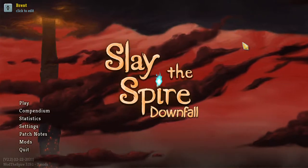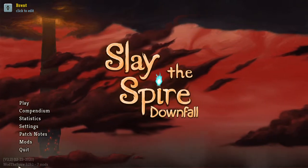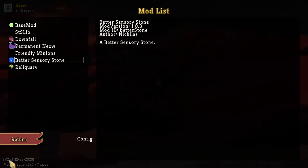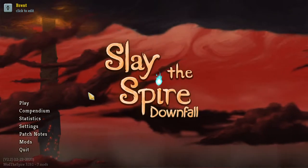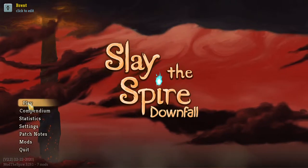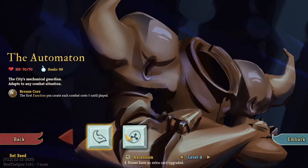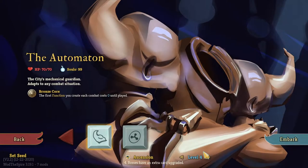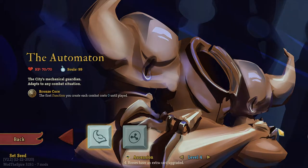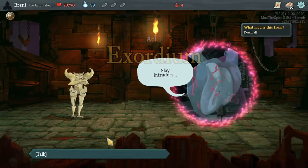What's up guys? It's Brent back here and we are going into some Slay the Spire modded. Still Downfall, but we have been adding a lot of mods. We did better Sentry Stones last time. This time I went with Reliquary. I think it should be kind of fun. Adds a bunch of new relics, and that's what I want — spice up that relic pool. I'm just hoping it doesn't conflict too much with Downfall. The last time we played the Champ and got our butt kind of kicked, a little bit on my own volition. Had a mash of a deck that did not work, but it is part of the fun sometimes to see what you can get away with.